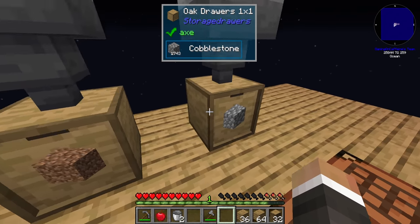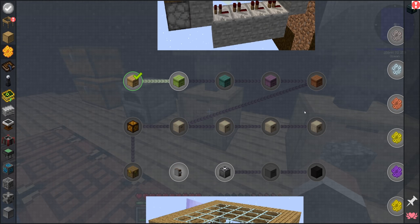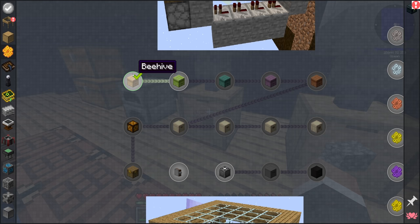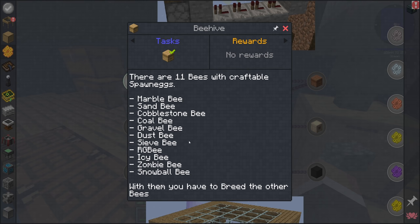The plan for today's stream is to start generating resources with bees. One of the first things we should do is get a beehive up and running. As you can see in the quest book, we start by making the basic beehive from Minecraft. The quest book tells us we can craft spawn eggs for certain bees - marble, sand, cobblestone, coal, gravel, dust, sieve, RGB, IC zombie, and snowball bees - all craftable in a crafting table.